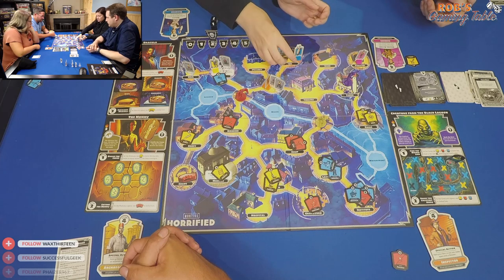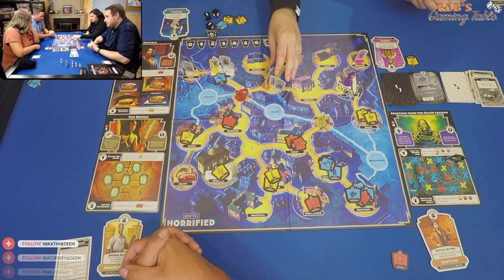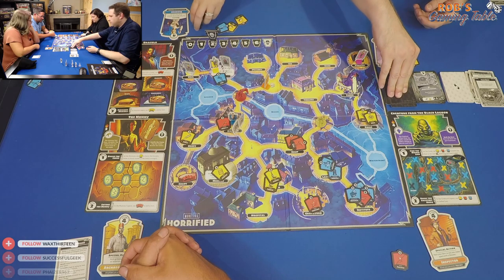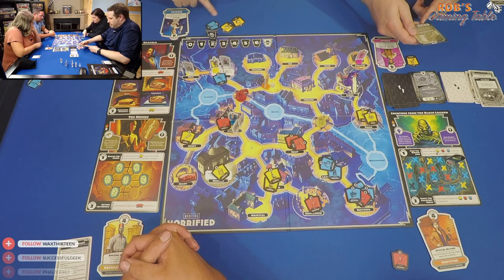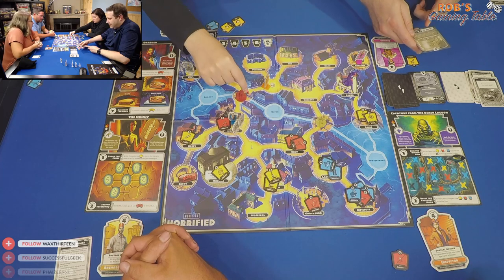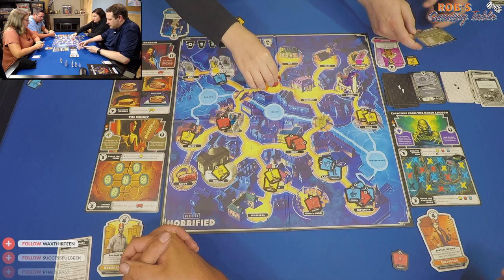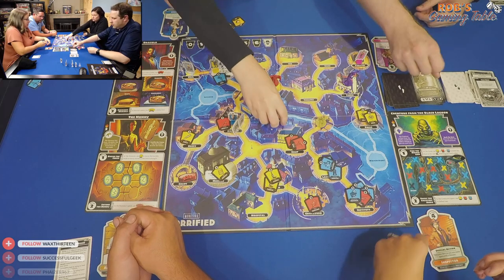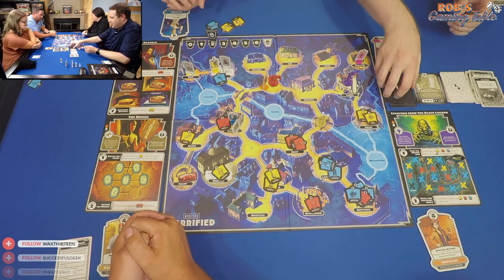Rob picks up items on his turn over four actions. The monster card draws no items and Dracula moves one space toward the closest hero — the team chooses who he targets. Rob is chosen as the target since another hero needs to be preserved for the next objective. Dracula attacks and Rob notes they have a lot left to do with villagers running around the board.